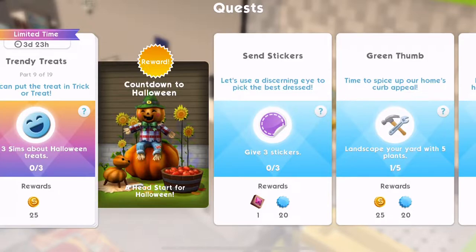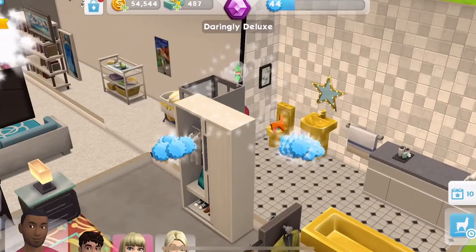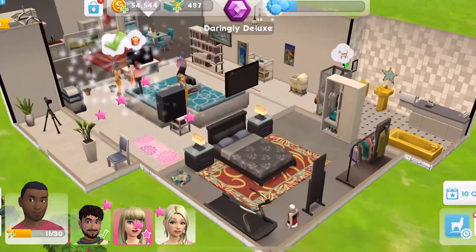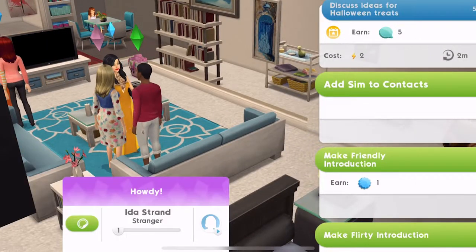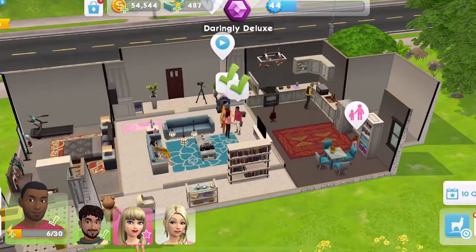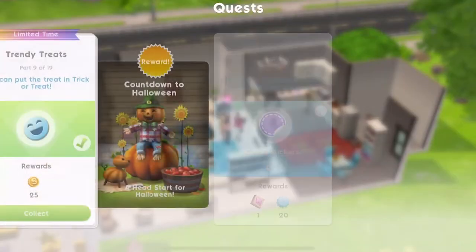You can see we've got 3 days and 23 hours left on this, so we should be fine completing it. Part 9 is trick or treat — ask 3 Sims about Halloween treats. We need 3 Sims, so let's discuss ideas for Halloween treats. That is 2 energy to do it 3 times. Quest part complete — we've done that 3 times.